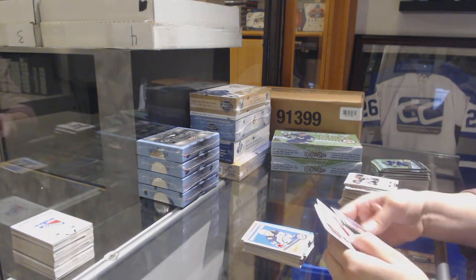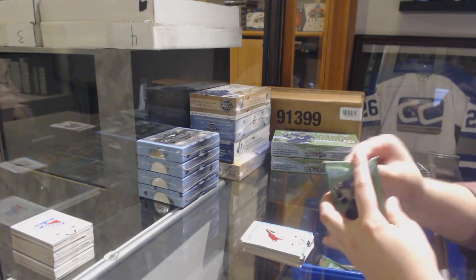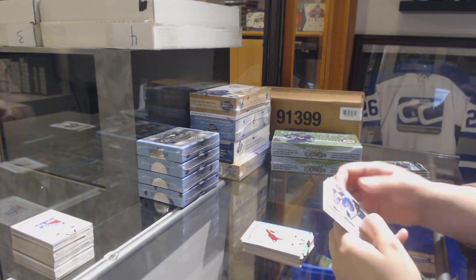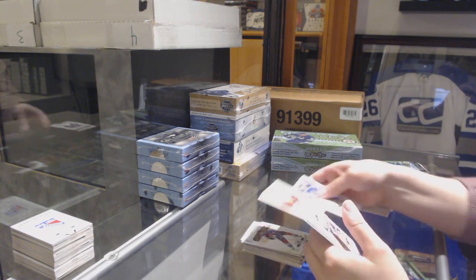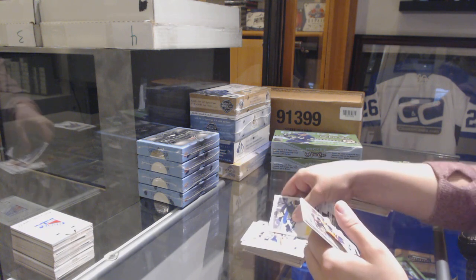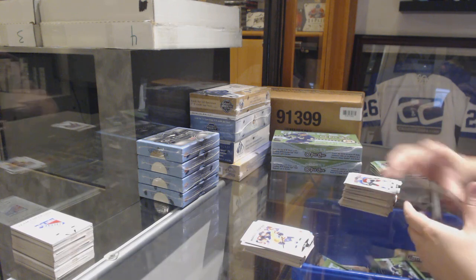Retro for the Jets — Mark Scheifele — Arizona team checklist. All-star of Landeskog for the Avalanche, retro of Nino Niederreiter for the Hurricanes, Connor McDavid playing card for the Oilers, and a Josh Currie rookie for the Oilers.